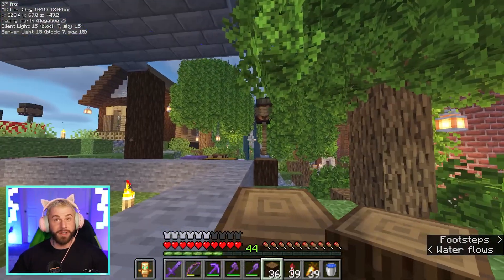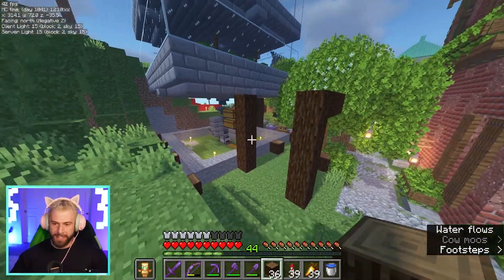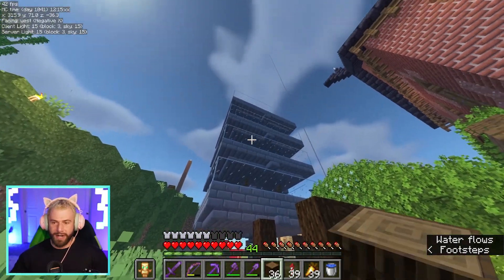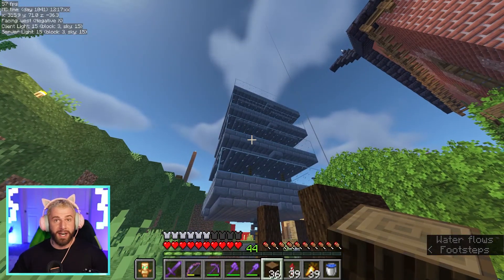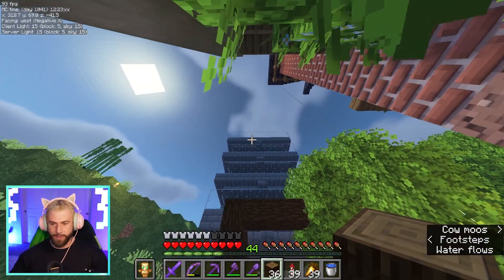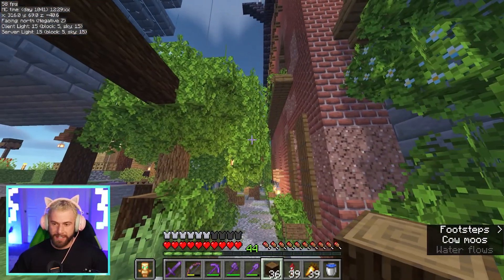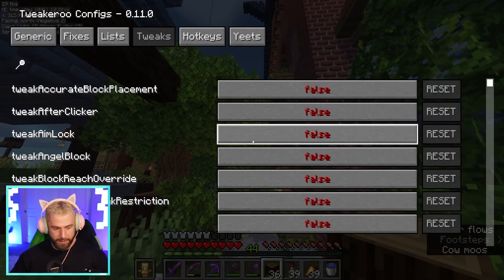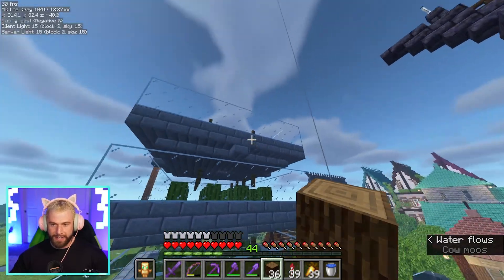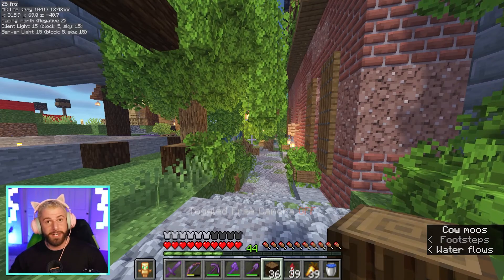I'm going to do the varying textures like we've done on the other builds, and then once we've got the foundation of the structure down, we'll figure out how we're going to cover up the top. I already know I want the point to be facing us over here, so it's going to have its tip right there — kind of like how we've got that other build over there. I'll get that in and we'll keep cracking with the rest of it.